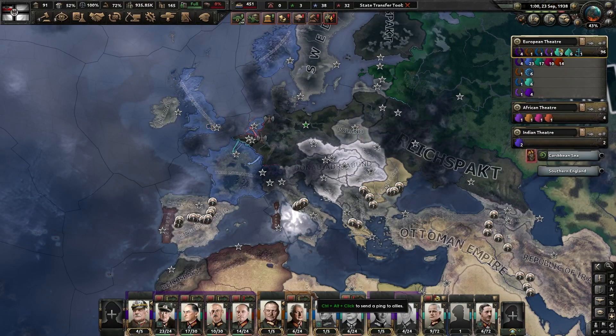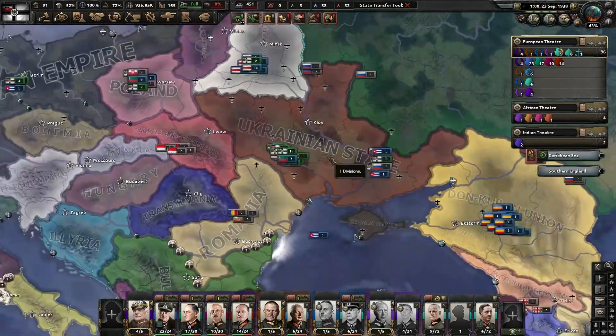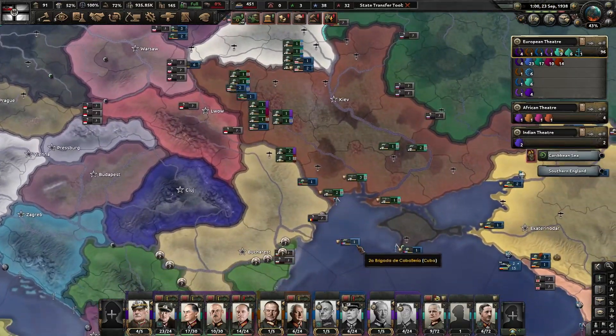Hello everyone and welcome back to Penguin Plays Hearts of Iron 4 with the Kaiserreich mod. We are back in the German Empire and the Reichspakt. Last episode, Ukraine tried to break away so we invaded them.